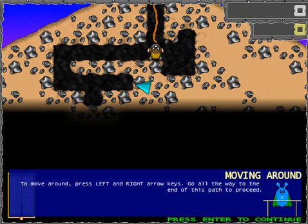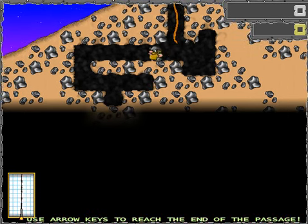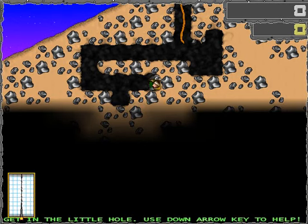Oh, I can understand that. To move, press left and right arrows. Go all the way to the end of the path to proceed. Enter to continue. Now, would you please get inside that little hole — press the down arrow key to walk slowly and go down inside.